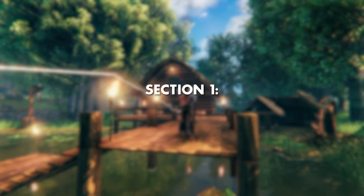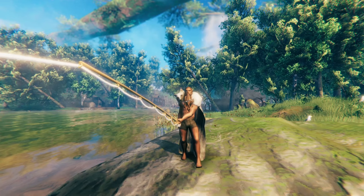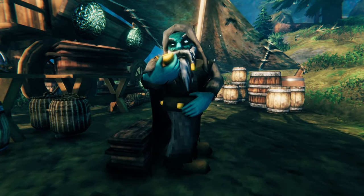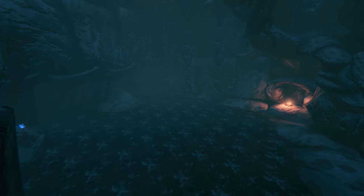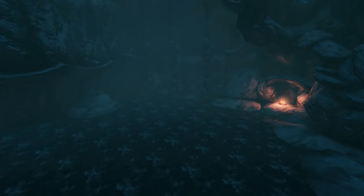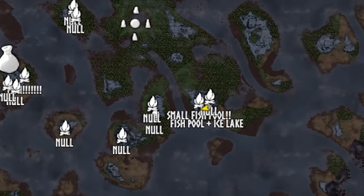Now it's time to get a fishing rod. Acquiring a fishing rod in Valheim is possible via two different methods: buying one from the trader, granted you found him and have enough gold, or finding one in a frost cave like this. Keep in mind that not every frost cave has a room like this, and it's actually a pretty rare find. By rare, I mean that I explored 16 other frost caves before finding this one.